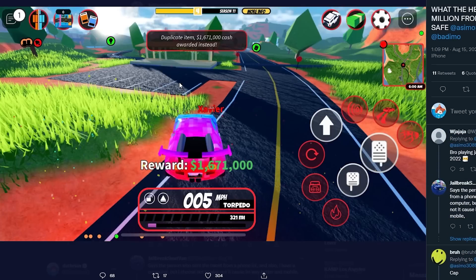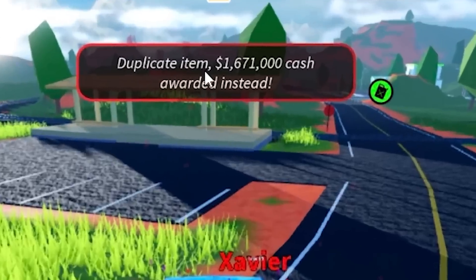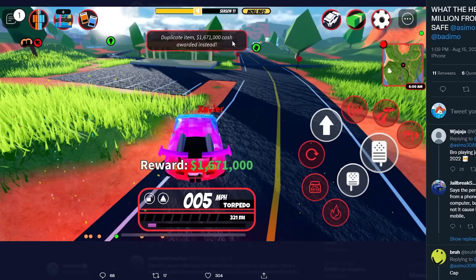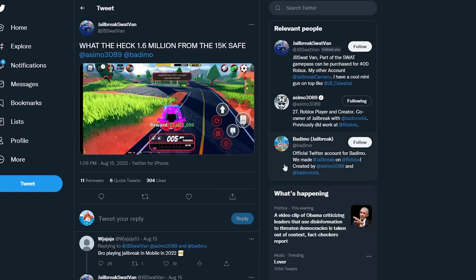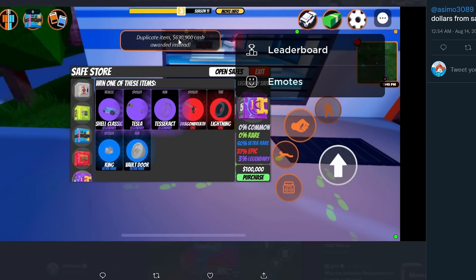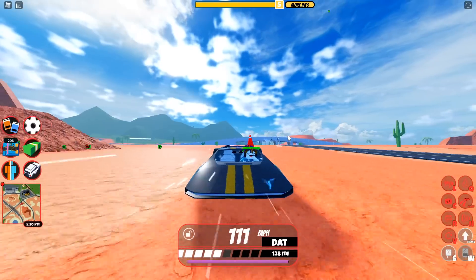Check this out right over here. Look at this person — duplicate item, 1.6 million cash awarded. They say, 'What the heck? 1.6 million from the 15k safe!' That's from Asimo and Badimo. One of my other friends, Koopy, actually got $630,000 from a safe, which is absolutely insane.